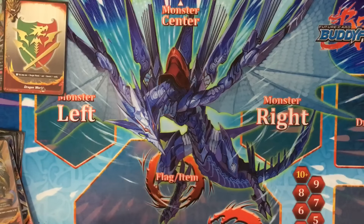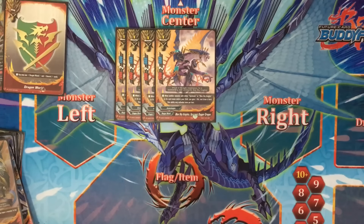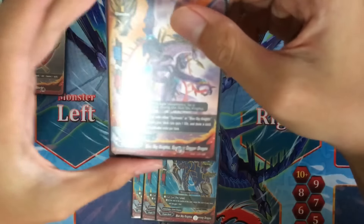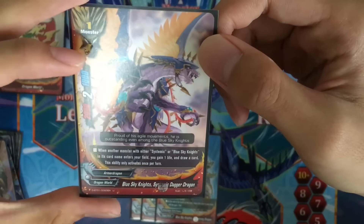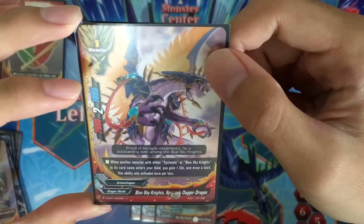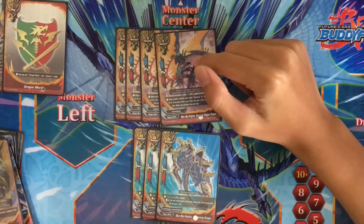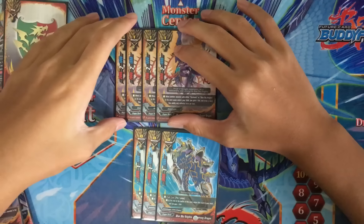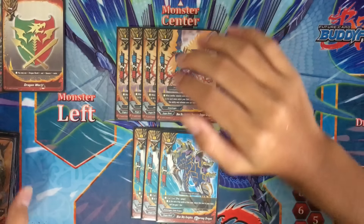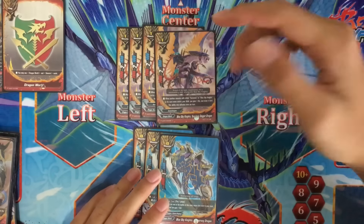Moving on to the somewhat newer support of Blue Sky Knights: 4 copies of Blue Sky Knights, Systemic Dagger Dragon, and 3 copies of Blue Sky Knights, Boomerang Dragon. What does Systemic do? Size 1 monster, 2k power, 1k defense, 2 crits — trash stats. When another Systemic or Blue Sky Knights monster enters the field, gain 1 life and draw a card. Works well for consistency. Decks like Purgatory Knights are really sustainable, but Blue Sky Knights do not have those types of cards, so this is your only sustain.